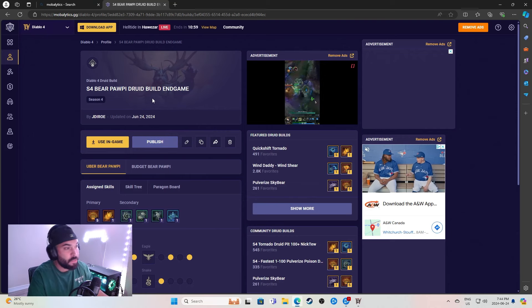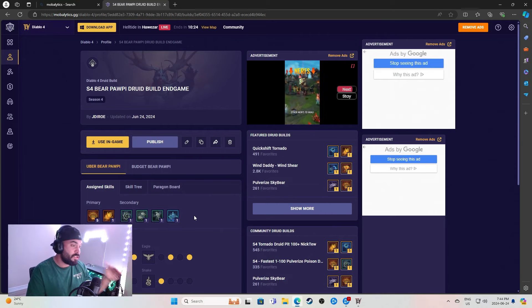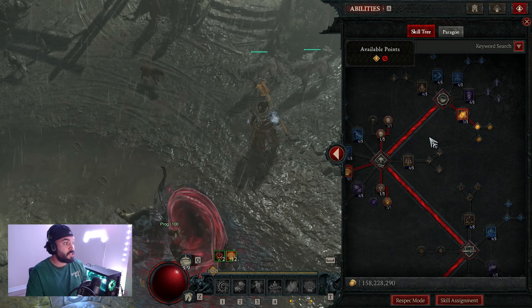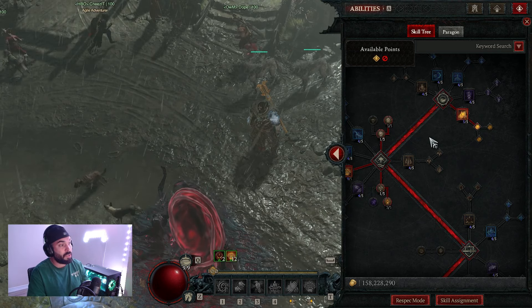On Mobalytics I've got everything from the assigned skills to the skill tree to the paragon board. I also have a budget version of this build if you don't have starless skies or Shako. I'll put a link in the description and in the comments so you can click on it and go right to the build.